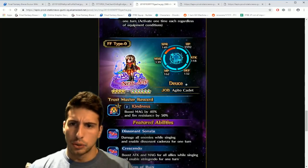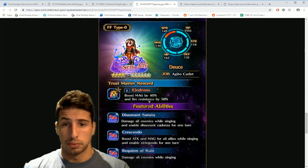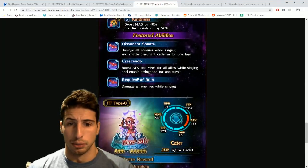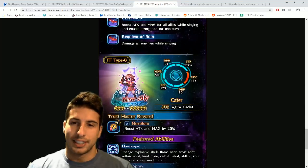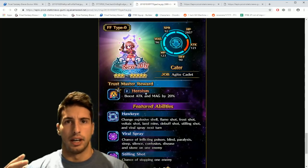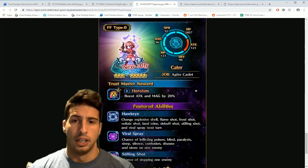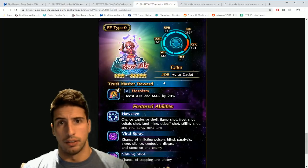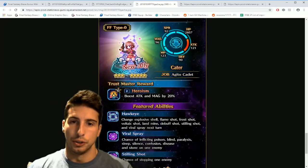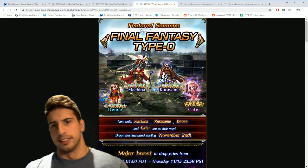Deuce is a 4-star going to 6-star — her unit kit isn't great but her trust master is really nice: boosts magic by 40% and fire resistance by 50%. Definitely farm that TMR if you pull multiples. Cater is a 3-star going to 5-star; her trust master boosts attack and magic by 20%, which is solid for hybrid damage dealers. If you're a newer player and don't have a lot of attack and magic boost materials, this is really useful.